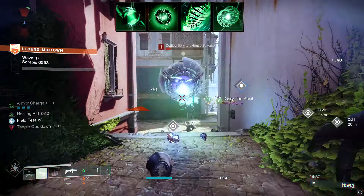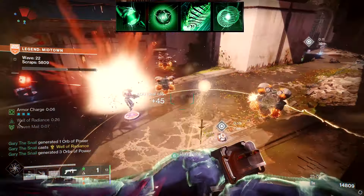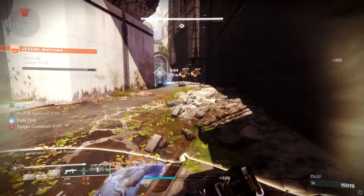Fourth is Thread of Warding — picking up an orb grants Woven Mail, which we'll be doing very easily with this build. In case you're new and don't know what Woven Mail is: it's basically extra damage resistance on top of all the resists you already have, so it's just more survivability.